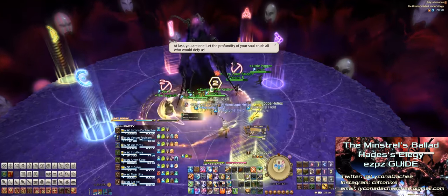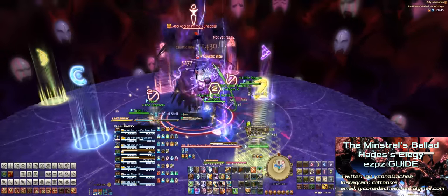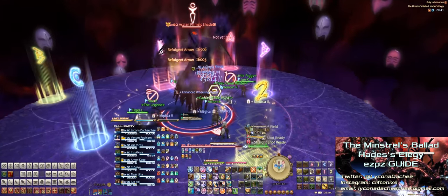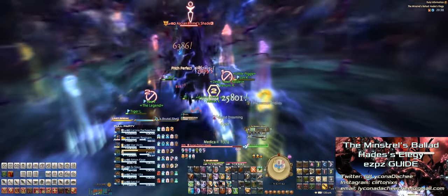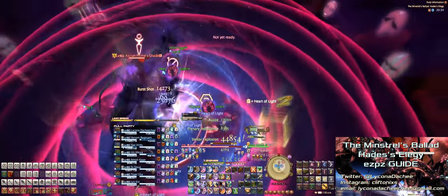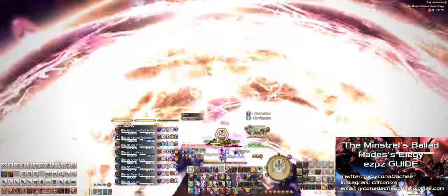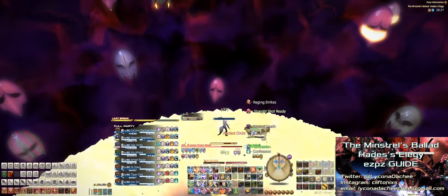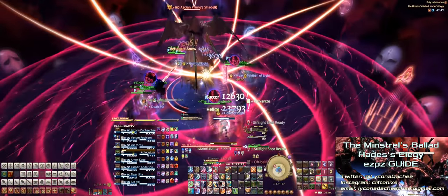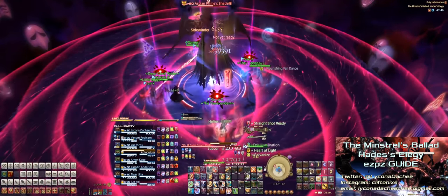Once the two adds are down, a big add called the Ascian Prime's Shade will spawn and cast Universal Manipulation. The tanks and healers will get a giant donut AOE around them as well as the doom debuff. Healers need to heal the party up to full HP to remove that doom debuff. Meanwhile, DPS will get a darkness debuff which must be cleansed by standing in only one of the purple AOE donuts. Each DPS will also get a lightning debuff. The resolution involves having each party member stand in a particular configuration as shown here.